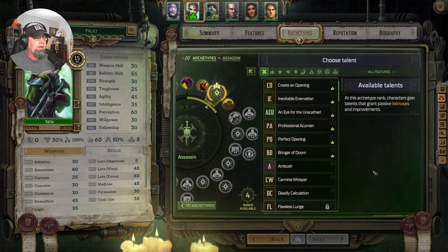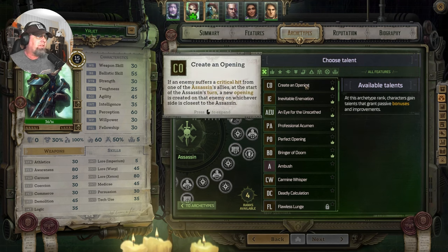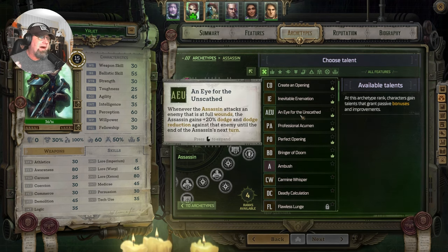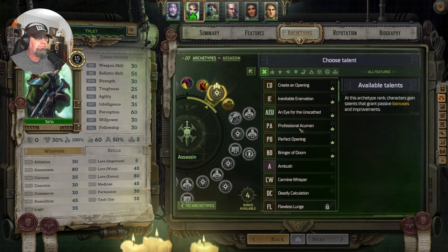Going Death Whisper. Create an opening — if they suffer a critical hit from one of the enemy's allies, a new opening is created. Each use of 'aim for the opening' on the same target reduces their dodge and dodge reduction. Whenever you attack an enemy at full wounds, we gain plus 20 dodge and dodge reduction against that enemy. We already have bonuses to going after people with full wounds, so if we can get 20% dodge reduction against them, that's great. And because it also increases our lethality, those both count towards our lethality.